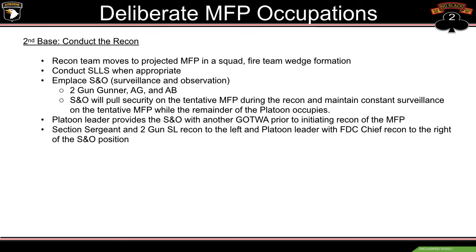The platoon leader provides SNO with another GOTWA prior to initiating the recon of the MFP. The section sergeant and 2 gun squad leader will go to the left, and the PL and FDC chief will go to the right of the SNO position. We're going to use the cloverleaf and/or fan method — they mean the same thing. The section sergeant moves out from SNO, circles back around, comes in without breaking cover and concealment of the wood line, gets a look at the MFP, then goes back out and around again, continuing based on the timelines given by the PL.